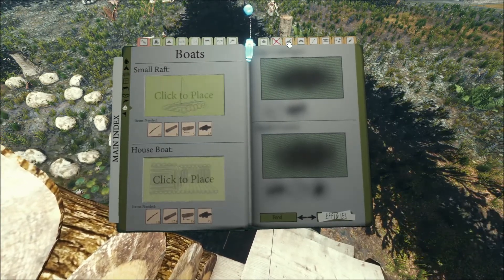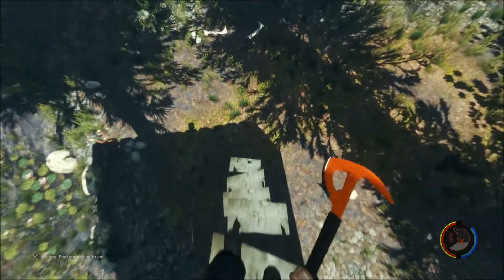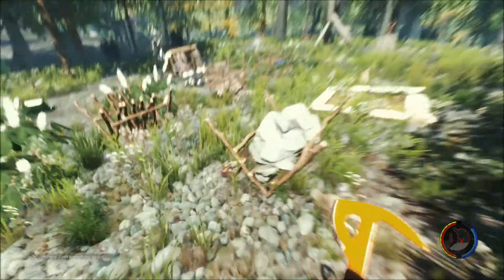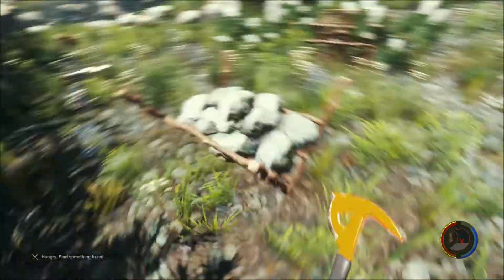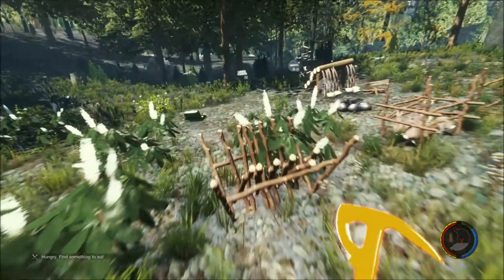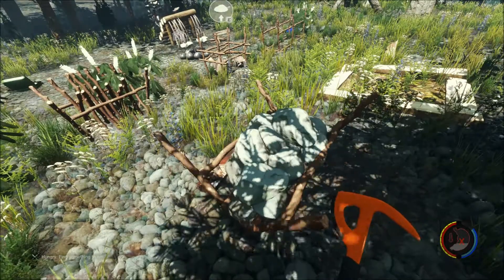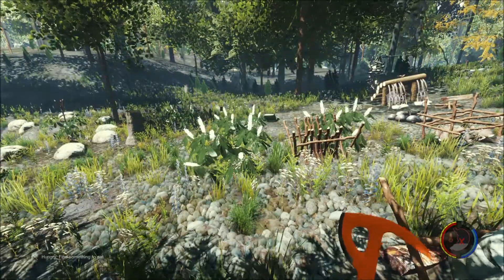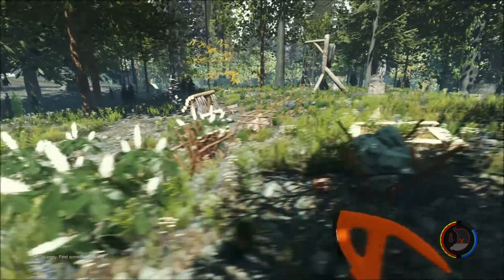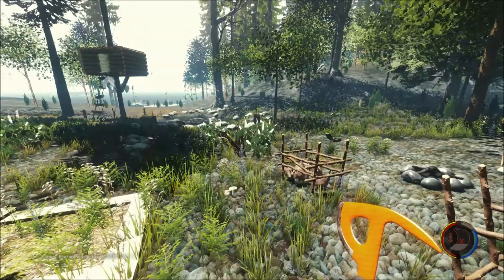We still have the boat and the boathouse, which I'm probably never going to build — 125 logs, forget it. By the way, they also added a rock holder, which is probably one of the best additions in this update. You can place a bunch of rocks in it and carry some on your own. That has come in more handy than I can count — you can only carry five rocks normally and so many items need rocks. I was so happy they added it.